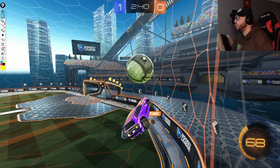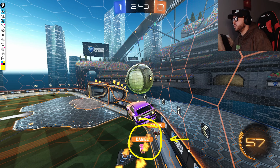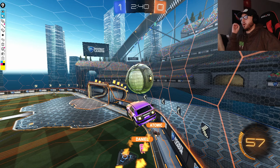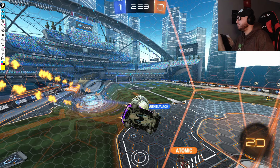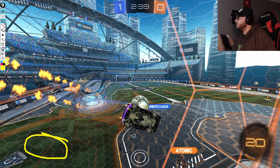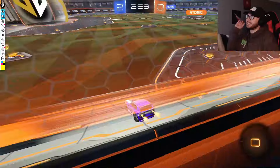Chronic has a little bit of space to work with and goes ahead to get this pass across. Look at how awkward the G2 defense is - their speed in following the ball has gotten themselves out of position. This is the exact moment to capitalize by getting the ball around the defense and into a shootable position for a teammate. Chronic bangs the ball off the backboard, Apparently Jack is waiting right there, and as any Rocket League player knows, when you're trying to defend coming out of the corner and the ball is bouncing over your head, it's really difficult to get a read on where the shot is going. As soon as both Atomic and Daniel ended up in that corner, it was pretty much curtains for G2.